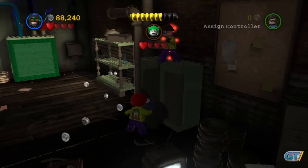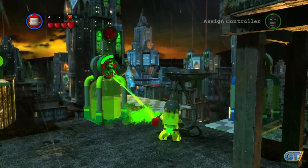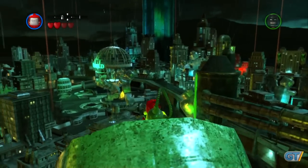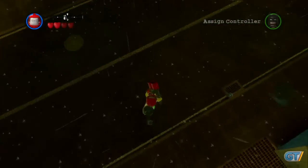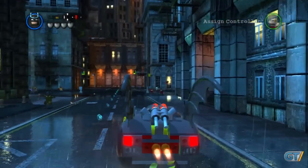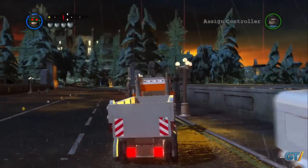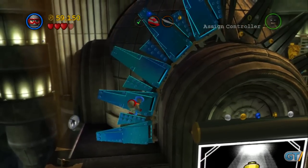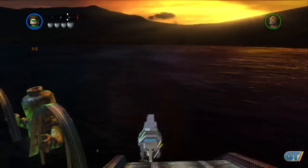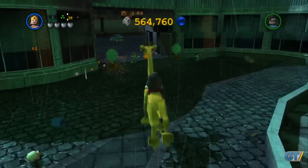The story consists of 15 levels, taking about 7 to 8 hours to complete if you save collectible hunting for later. The main difference is that the hub world has now expanded from what was essentially a walkable menu to a full open world city. With a wide range of vehicles in the mix, it can at times resemble GTA's — you hop into any car you find, wreck city property, and mow down panicked pedestrians. The city is full of places to explore.